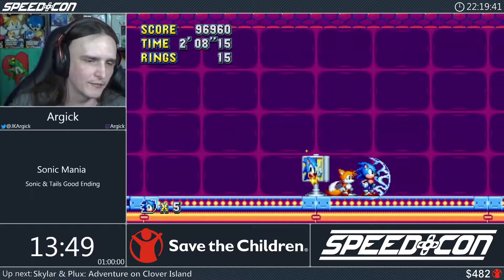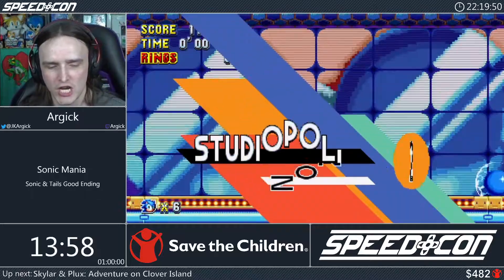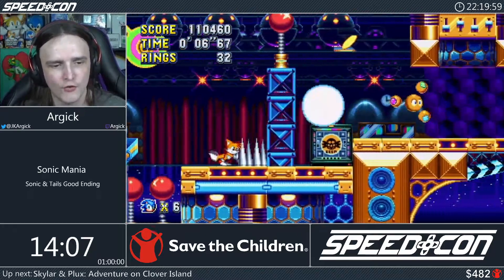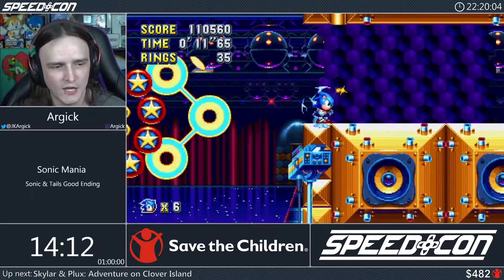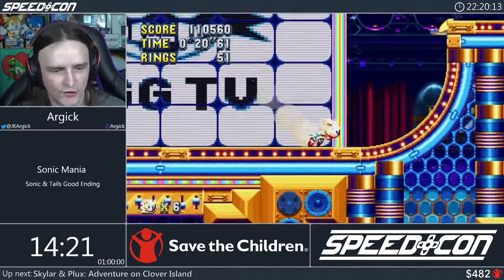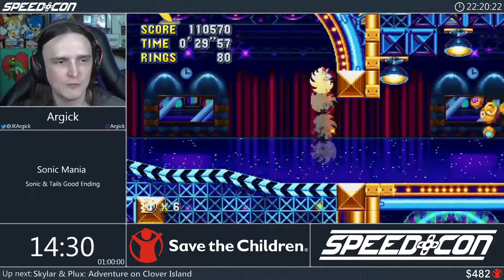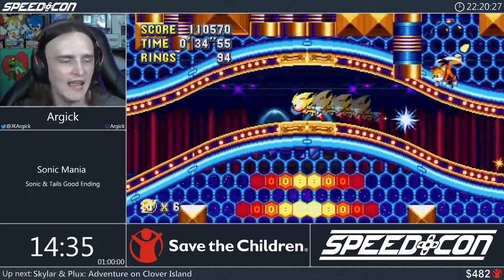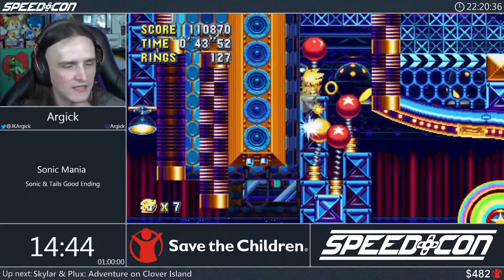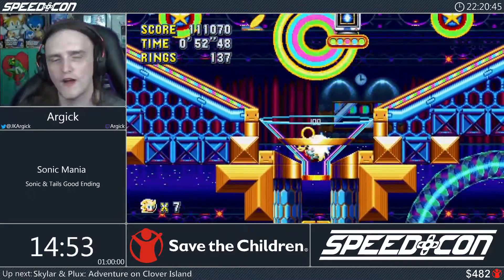We slow down at the signpost deliberately so it doesn't spin and waste time. Act 1 complete — we jump into the TV studio for Studiopolis Act 2, Eggman's TV studio stage. With the lightning shield we can double-jump through the Orbinaut immediately. We grab the rings we need, transform immediately with 53 rings, and drop-dash through the rest of the stage. We take a couple of cycles, use the red springs into the funnel, then jump to skip a section of the level, heading down into the final funnel and to the boss.